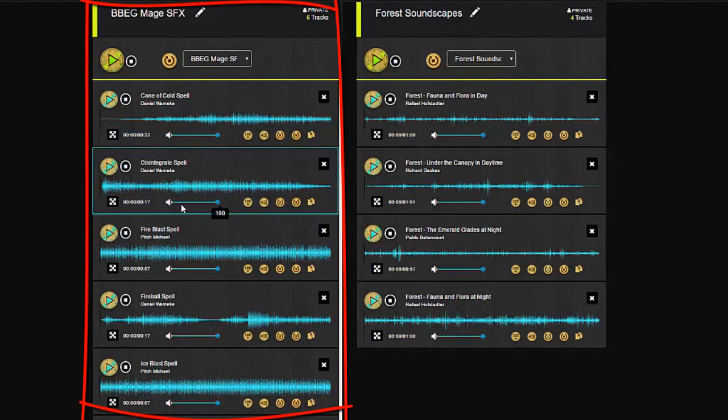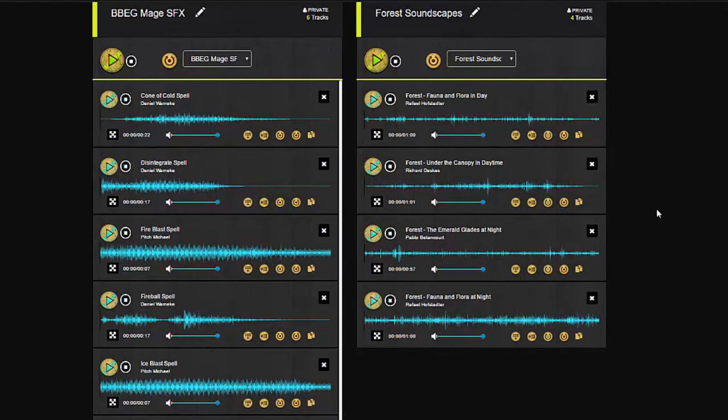Now on the left-hand side, I put some combat spell sound effects, which I could play as the BBG casts her spells to really impress on the players the terrible effects of her evocation magic. This is pretty easy to set up in any situation where you want to manage both prepped audio and audio that you're going to use on the fly.